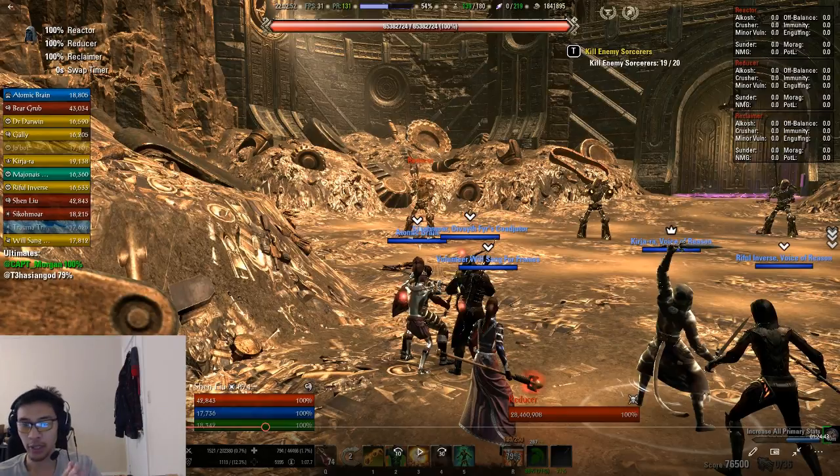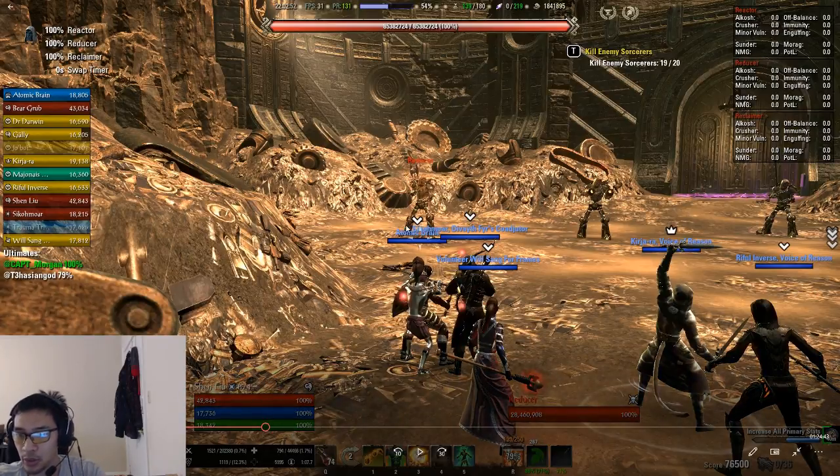Welcome back to another trials boss video. Today we're going over the Refabrication Committee, the fourth boss of Halls of Fabrication. These are three different bosses, each with around 26-27 million health. You have the Reducer on the left, the Reclaimer in the middle, and the Reactor on the right.